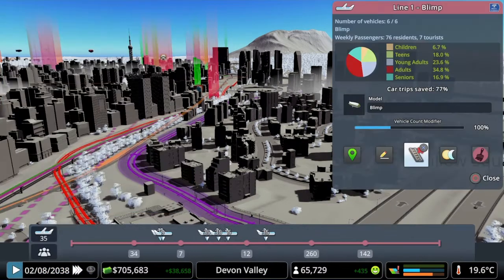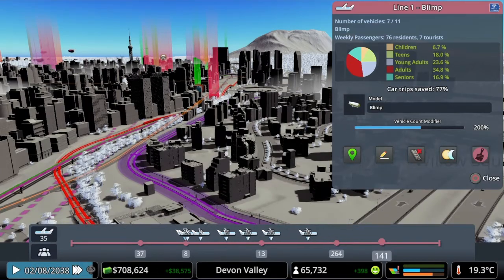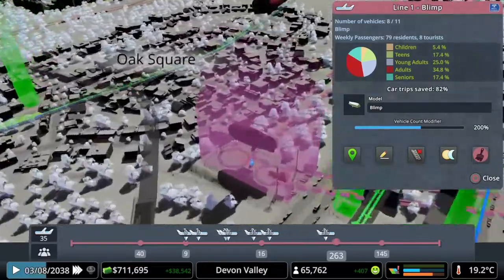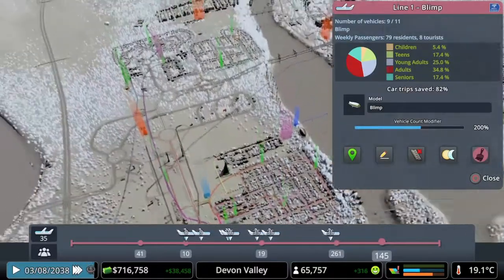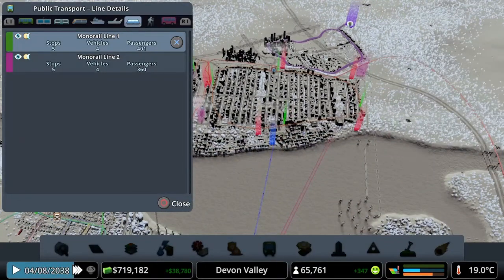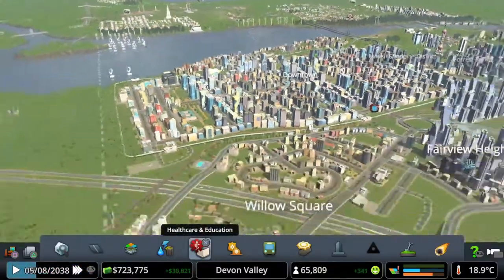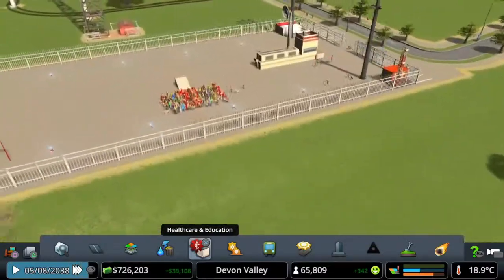Our blimps are doing really well actually. We have 261 people waiting at one stop — I'm going to have to up it to 11 blimps just to try and get rid of some of these. Look at that — 260 people waiting here, 147 people waiting here. The people in the old districts, Grove Hill and that, are loving using the blimps to get over to this area. Our monorail — 401 and 360 passengers respectively. All of our transport we've put in are doing really well. How often are you going to really take a blimp to get to work? These people seem to love it.